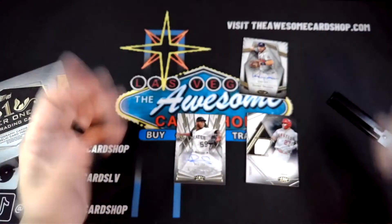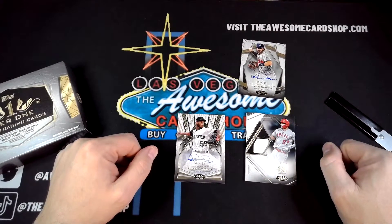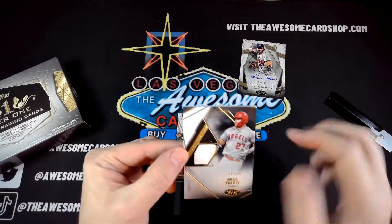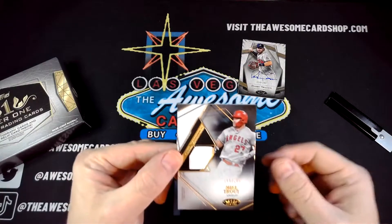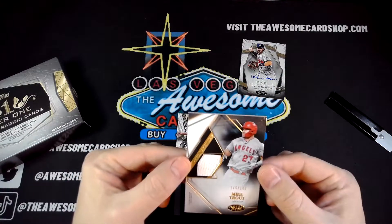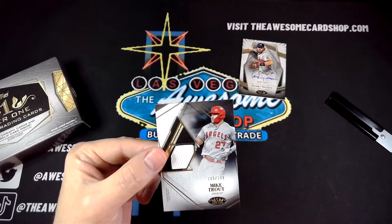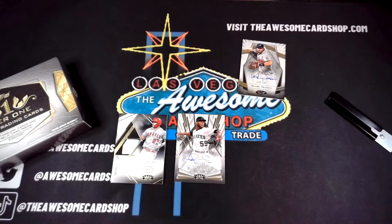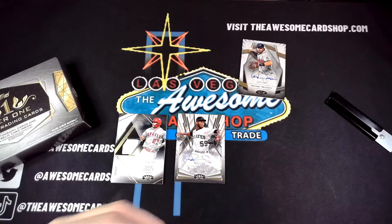And that is it — three cards. Like I said, very hit or miss. Obviously a very nice Trout out of 149, definitely my favorite card out of this. And then the Dansby Swanson is very nice as well — not a rookie, but a very nice auto nonetheless.